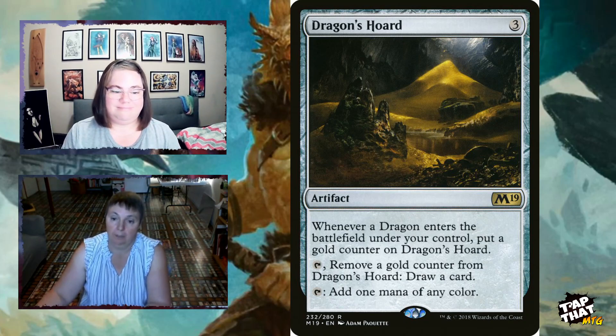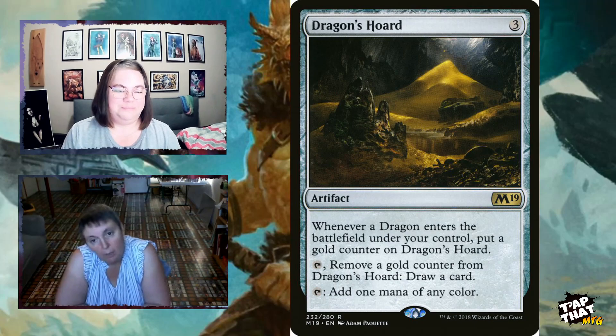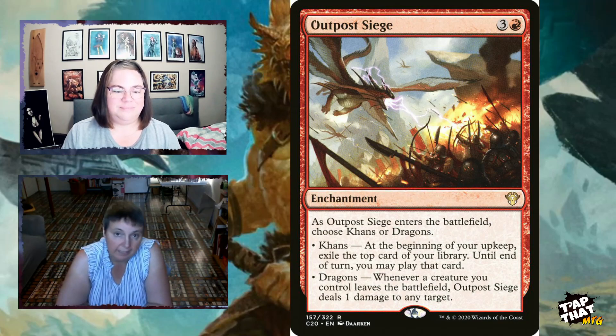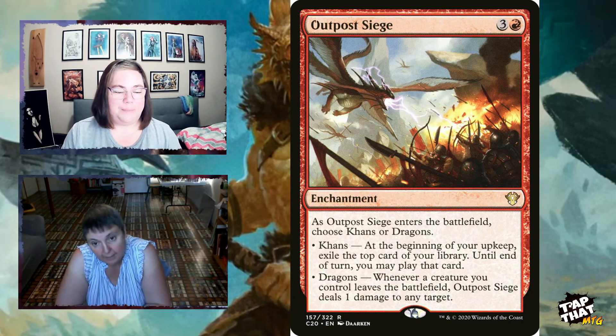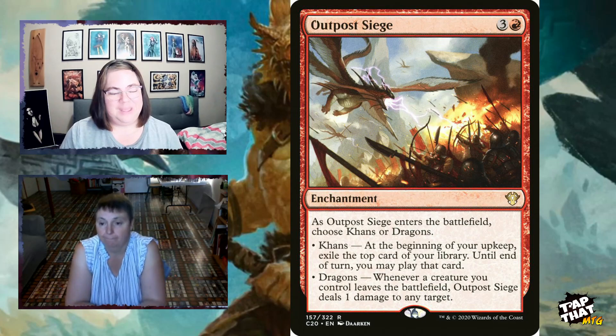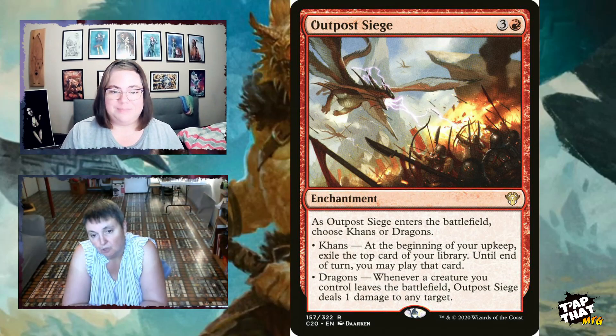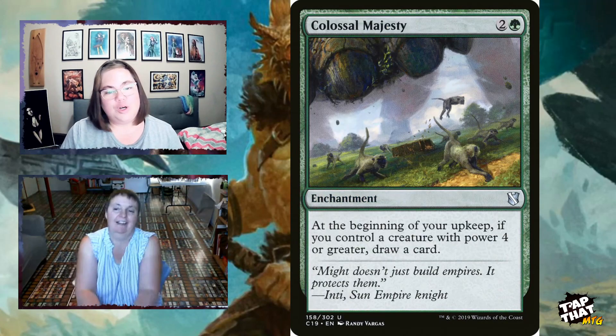Outpost Siege, for three and a red enchantment, lets you choose Khans or Dragons when it enters. Khans: at the beginning of your upkeep, exile the top card of your library and you may play it that turn. Dragons: whenever a creature you control leaves the battlefield, it deals one damage to any target. You probably want Khans for the card draw — every turn you're potentially playing an extra card from the top of your library.